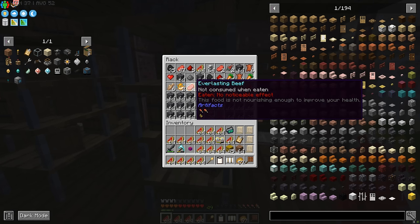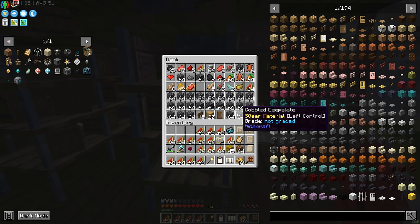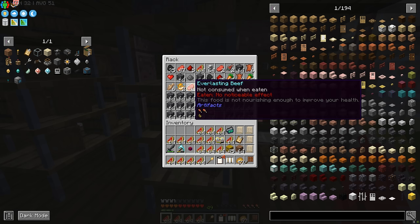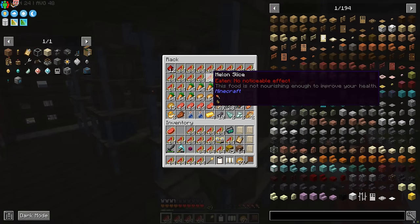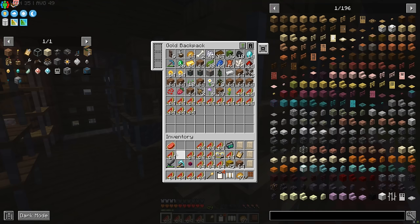I'm going to grab this everlasting beef out of here because I can turn that into an eternal steak. I lost my last one — accidentally fed it to a civilian — what a rookie move. But it looks like fate has favored us and a worker has somewhere around the colony found another everlasting beef. That's pretty good.